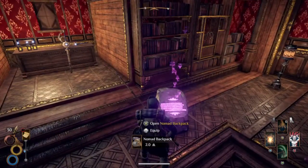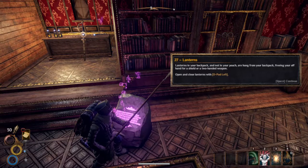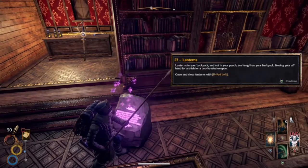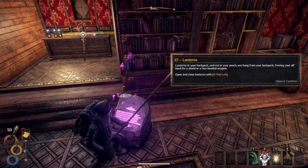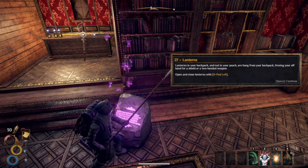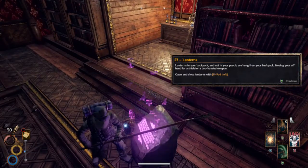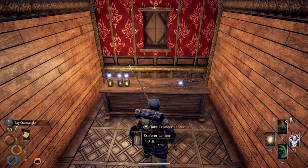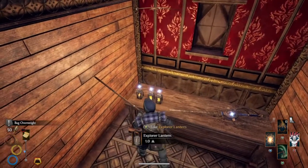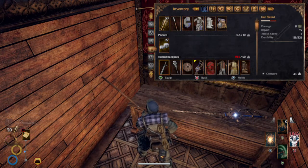Open lanterns. Lanterns in your backpack and not in your pouch are hung from your backpack, freeing your offhand for a shield or a two-handed weapon. D-pad left to quickly equip a lantern. Whoa, look at that — that is a sword and a half. Something tells me it's going to put me overweight.